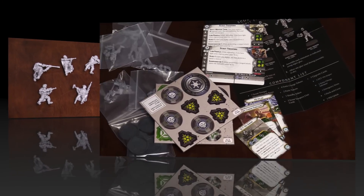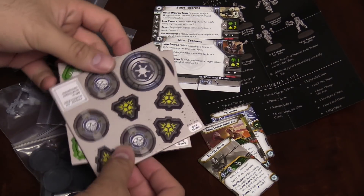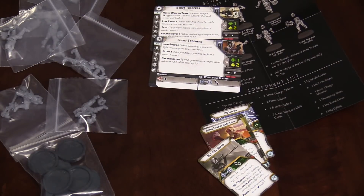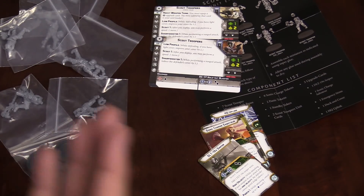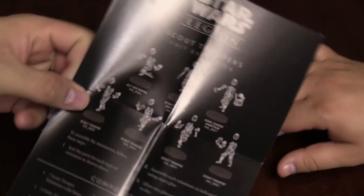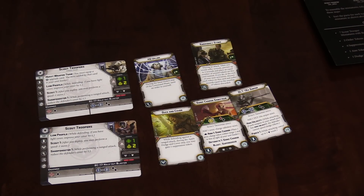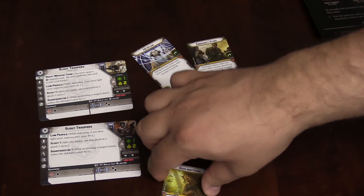Let's take a look at the dark mirror of this unit — the Scout Troopers. I've laid out the tokens and pulled them out. They have landmines — that's their kind of counter mechanic, similar to the proton charges. Here are the cards included, and they get an extra upgrade. As we mentioned, Scout Troopers are very much the Imperial version of the Rebel Commandos. Just like them, you can take them as a strike team — one model plus a heavy weapon trooper — or in a four-man squad. They cost the same points and have very similar upgrades.